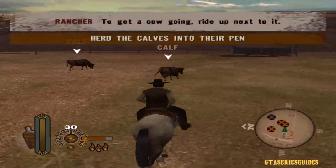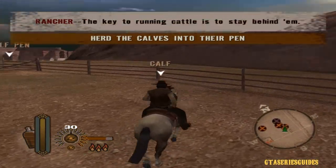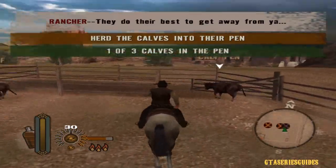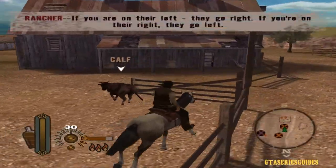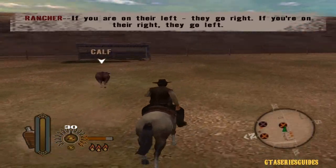Get a cow right up next to it. The key to running cattle is to stay behind them — they do their best to get away from you, and you can use that instinct to drive them. If you're on their left, they go right. If you're on their right, they go left.